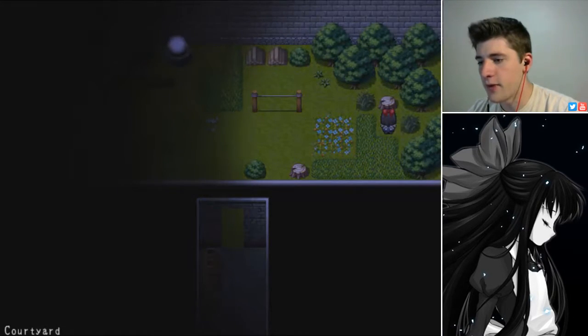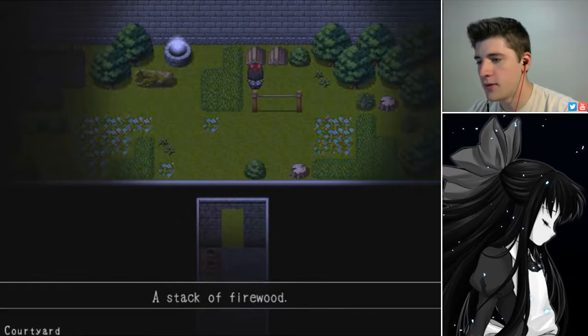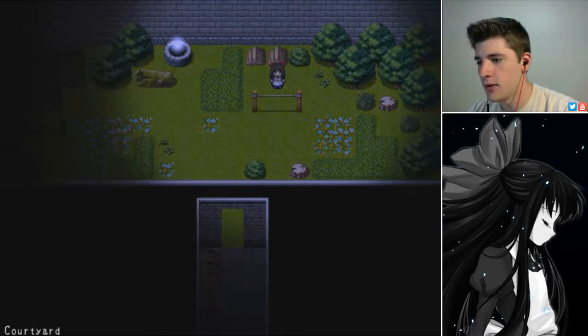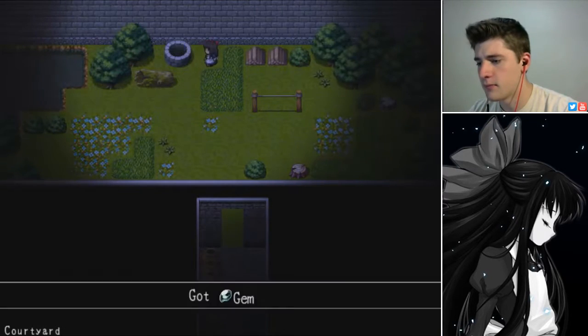Better watch out walking around in the tall grass — some wild Pokémon might appear. Stack of firewood. Another stack of firewood. Let's check out this well. Oh, it's just a gem. Cool, can we go down the well?